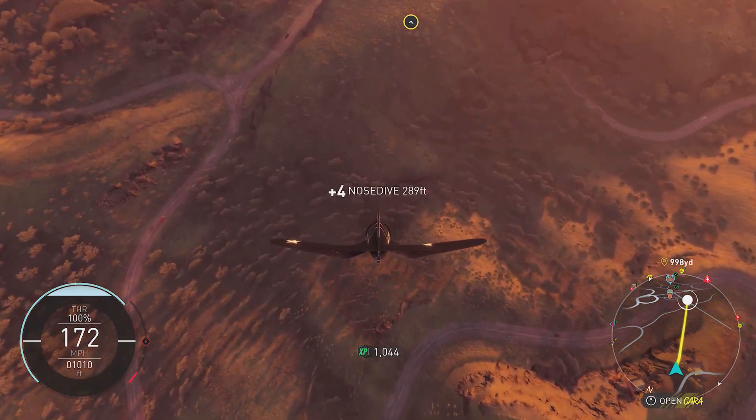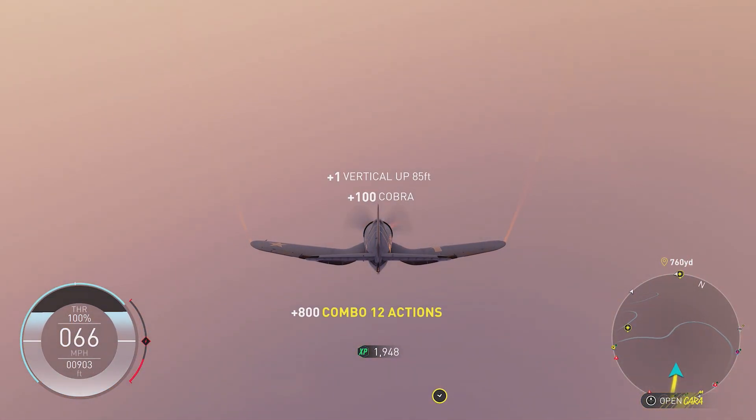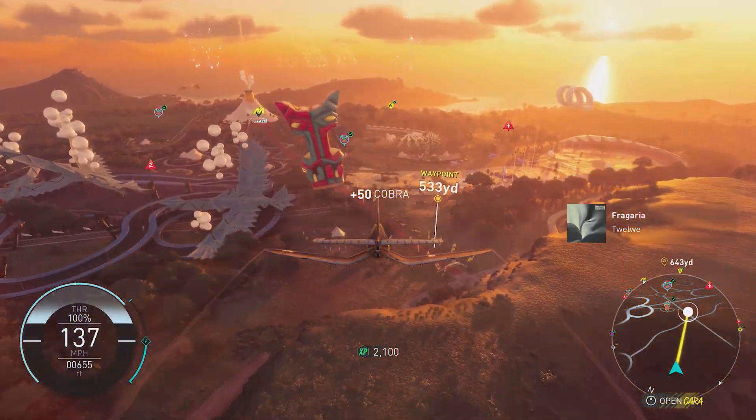Then do a right wing knife flight, a left wing knife flight, a vertical up, a nose dive, a Cobra, and finally in the plane do a close call.